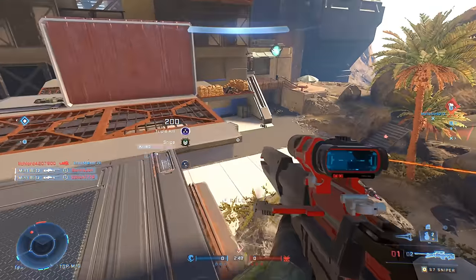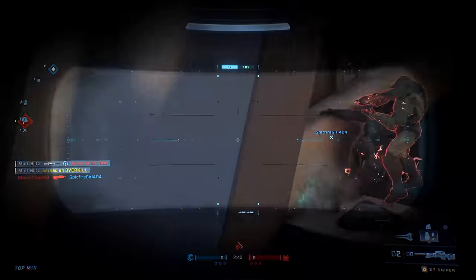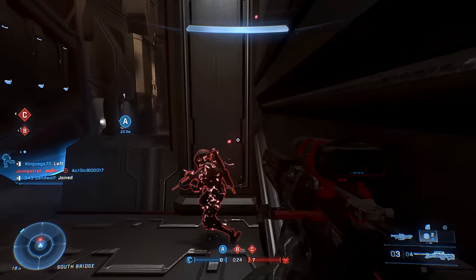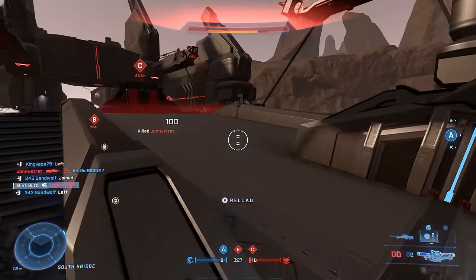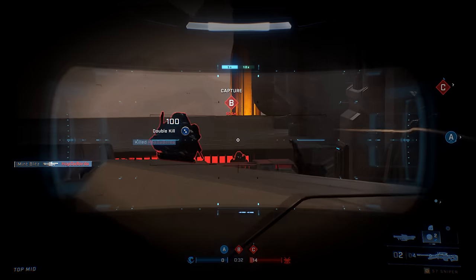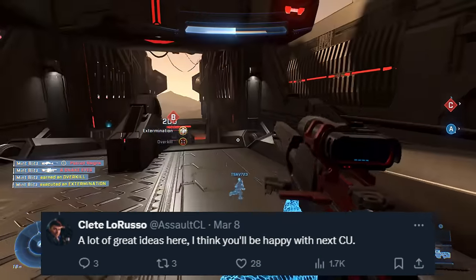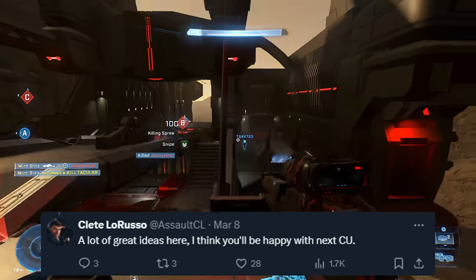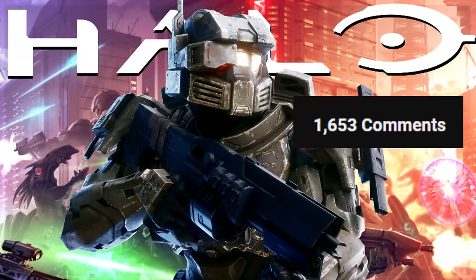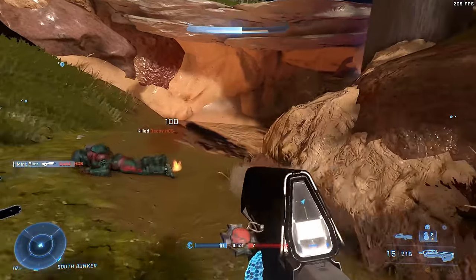Moving on to Halo Infinite — FootedGhost said CU30 is on the way. CU30 is a terrible name, but the silver lining is we only just had CU29, so if it means 343 can put out updates faster and get content out to the community quicker, that's actually a really good thing. We know there are going to be upcoming sandbox changes for Content Update 30, and 343 devs have already shared they're making changes. You guys left over 1300 comments on how you would fix Halo Infinite, so I hope our feedback gets listened to.